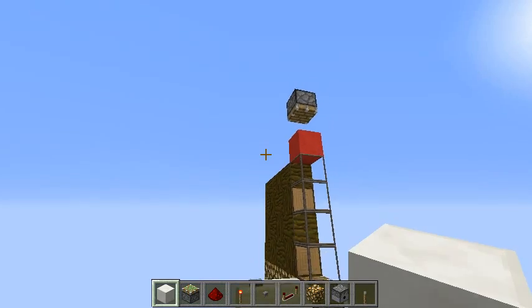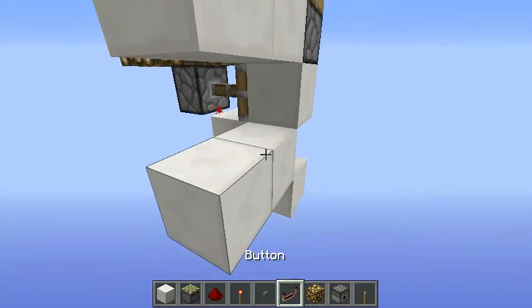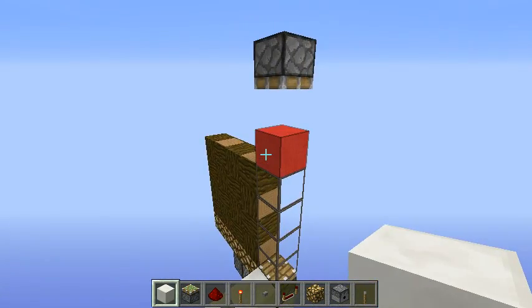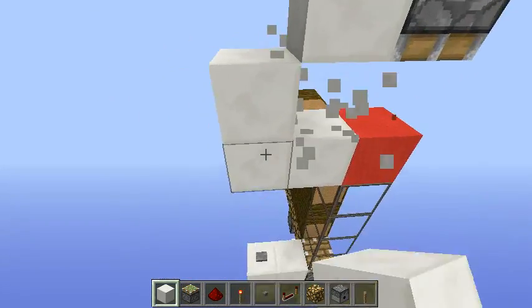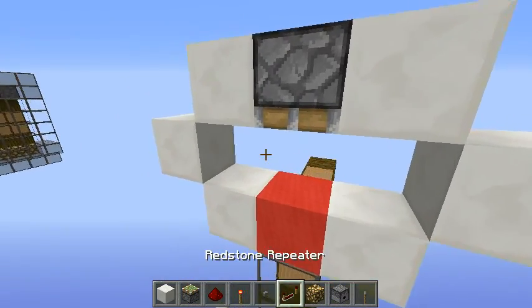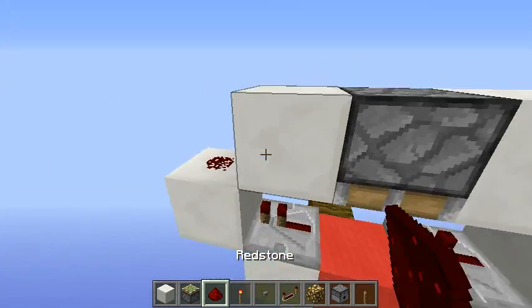Otherwise, you will have to set the repeater on the top to four ticks. Right here, you will place one repeater on one tick and redstone dust. The circuit on the top is also pretty simple, so just make a shape like this and do the same on the opposite side. Place one repeater here and another one here, and redstone dust here.